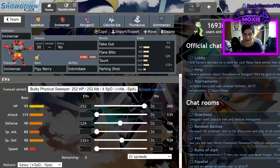Kyogre at minus two Special Attack is a very common occurrence with this team, since my Porygon2 runs Eerie Impulse. Minus-two 252 max Special Attack Mystic Water Kyogre's Water Spout in rain is only a 43 percent chance to OHKO me. With Light Screen up from Grimmsnarl and a previous Parting Shot lowering their Special Attack to minus one, I'm actually guaranteed to live that hit and get off my Figy Berry — maxing out at 95 damage.